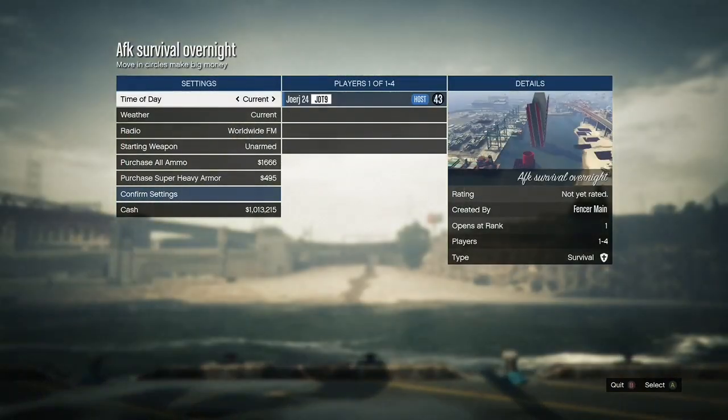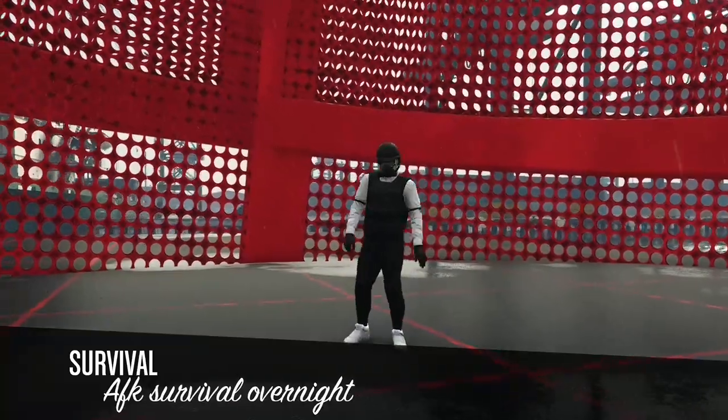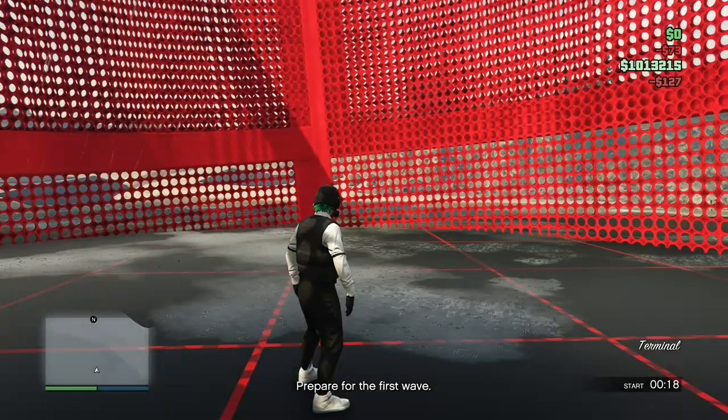Let it load — shouldn't take too long unless you have a slow console. It says downloading — there we go, we're loading in. You don't need to worry about any of the confirmations, just click Play and you can launch this on your own. This is a solo AFK money glitch — you don't need any friends or anyone else. You should get loaded into a map like this; if it looks a little different, don't worry, it's the right one from the description.